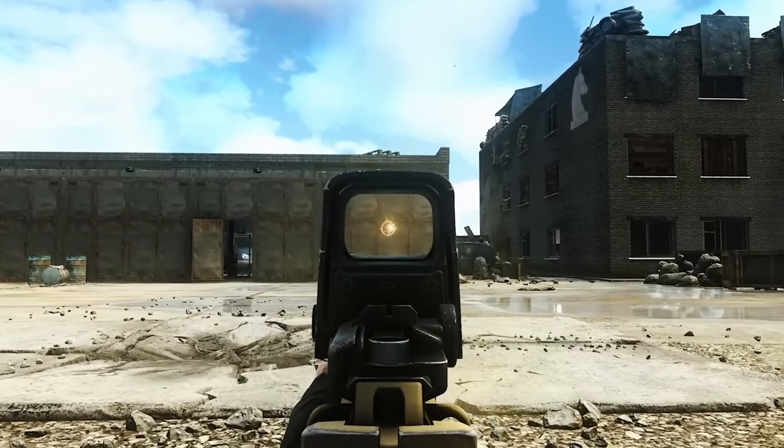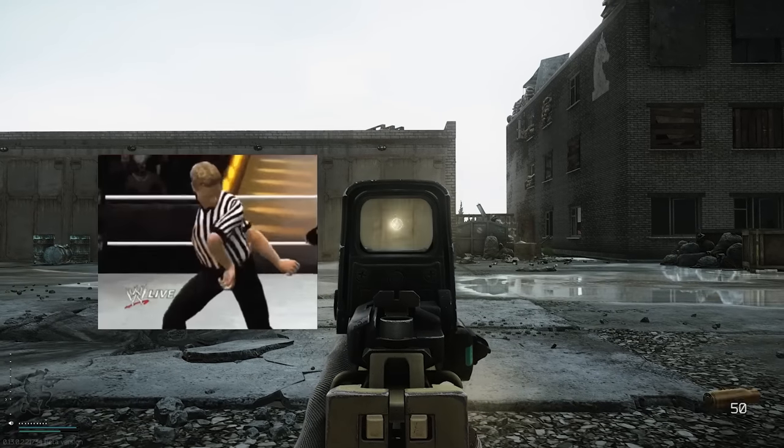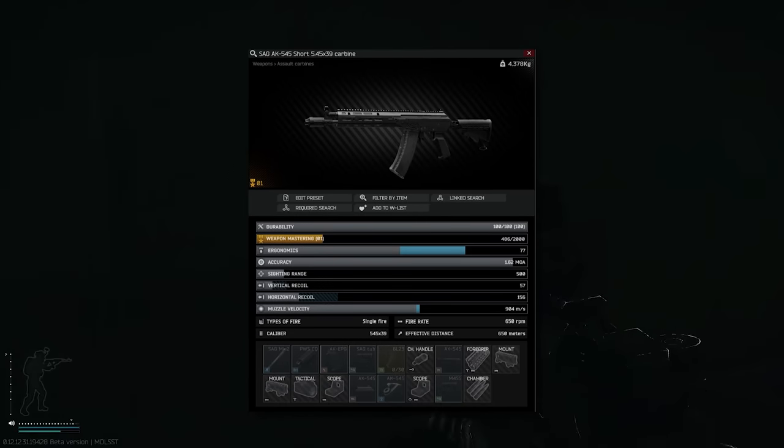With the recent recoil changes, a lot of weapons that were previously considered trash now feel good, and the ones that were already good now just feel absolutely insane — and that brings us to the SAG AK.